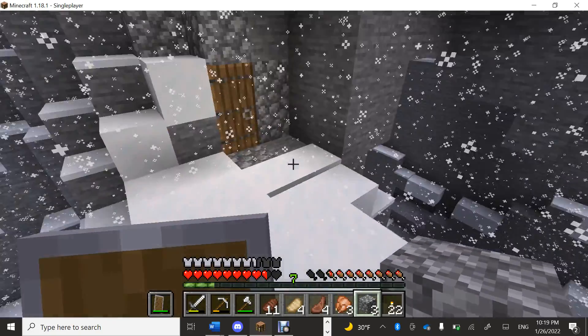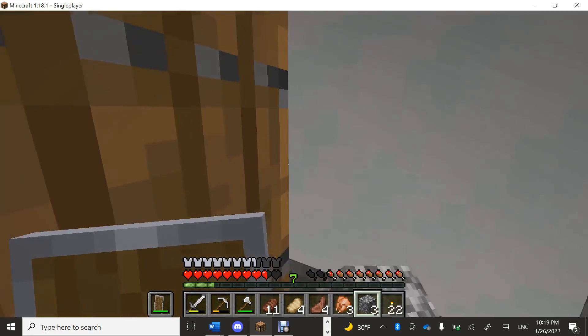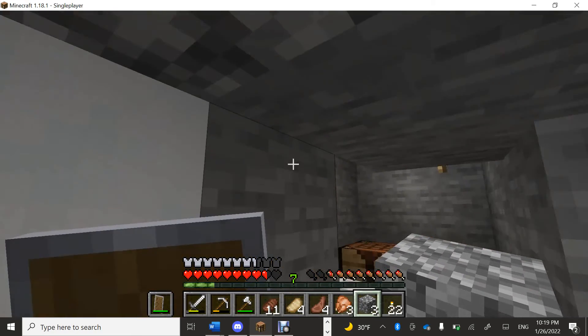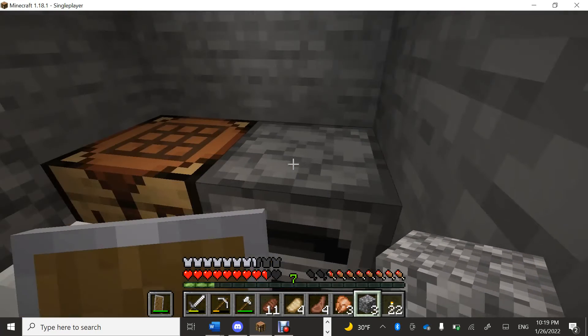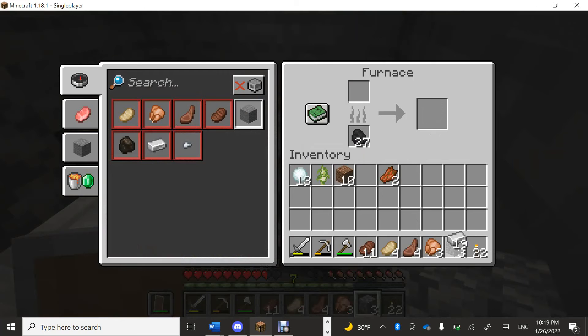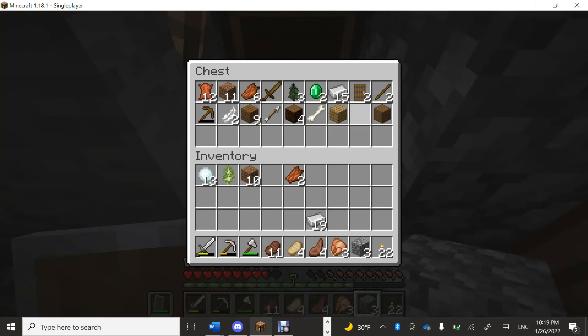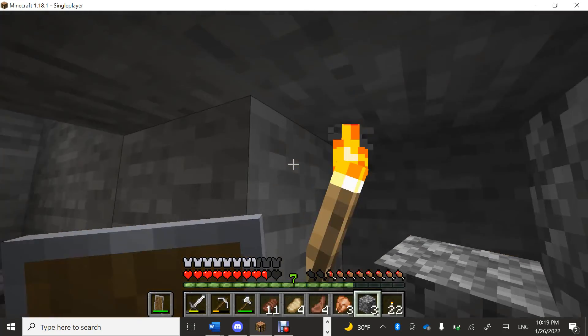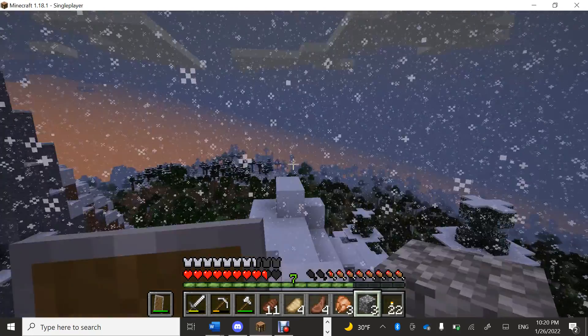Let's get started. This is my home — very cramped. We have a bed, crafting table, our furnace which just smelted some iron, and of course our chest with more iron. Definitely a lot to work with to fix stuff. So yeah, that's my home.